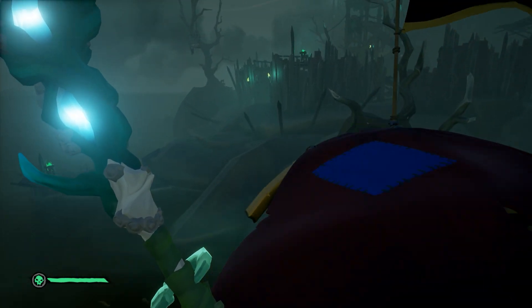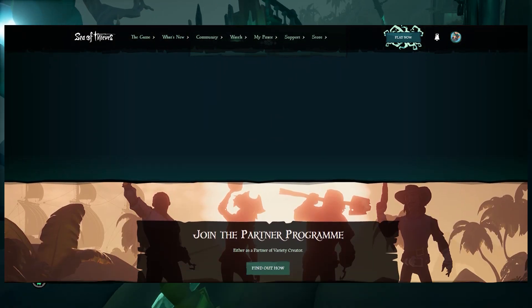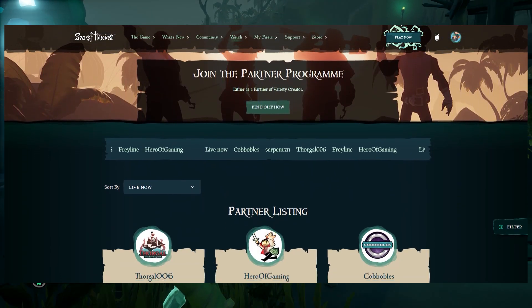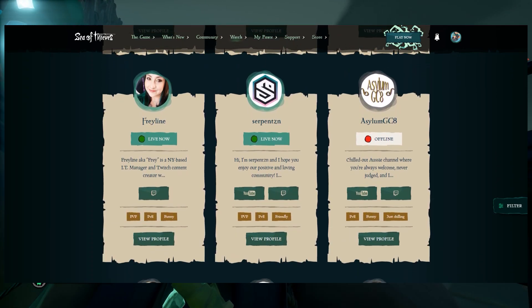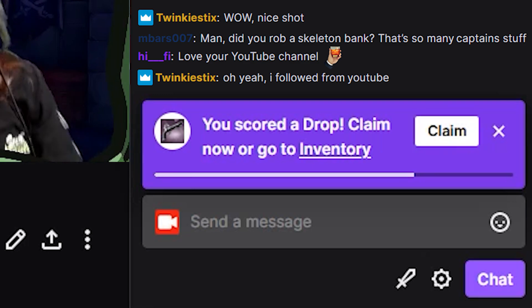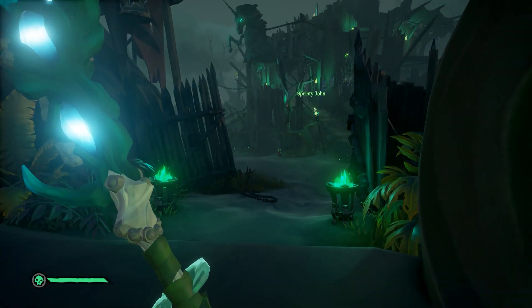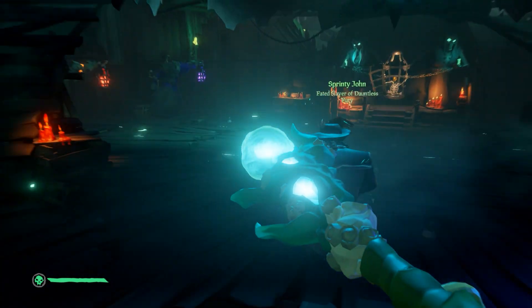Next, we'll have to find you a Sea of Thieves Partner Streamer to watch to get your drops. For this, go to the second link in the description, the Sea of Thieves Partner Directory, search through this list and find anyone with the live thing, click on their Twitch icon — that'll bring you to their Twitch, and once you've watched them for long enough, you'll get a notification in the chat saying you scored a drop, then click Claim here, or click on your icon and then hit Drops and claim it from there. You'll only have 24 hours to claim it, so make sure you do that right away.